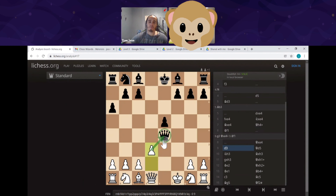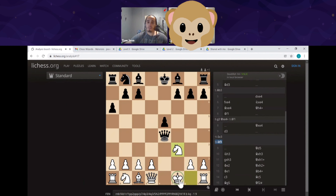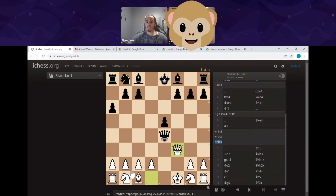Part of me likes that we're attacking the queen, part of me doesn't. Maybe we could spend this turn bringing out the knight to do the same thing and attack the queen, but then the knight would also be out. Or even bringing out this knight in a defensive manner, just to put some coverage between your queen — instead of just moving a pawn. There are different ways to bring out pieces I would have enjoyed. Maybe even offering a trade in this situation — you're not down pieces.